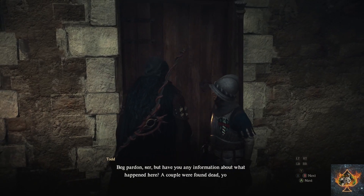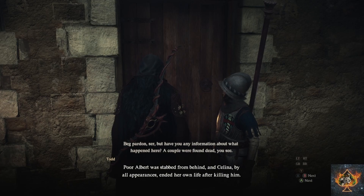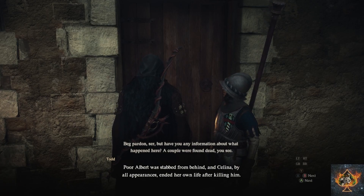The next morning when you return back at the beggar's house, the guard will tell you that both of them are dead and that'll complete the mission. You'll get $3,000 in gold and a flower.